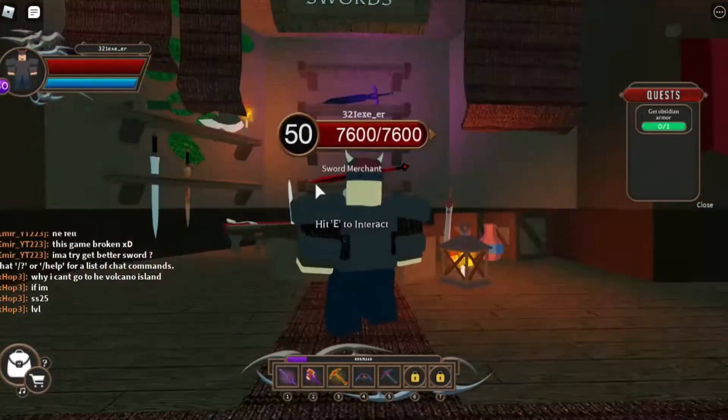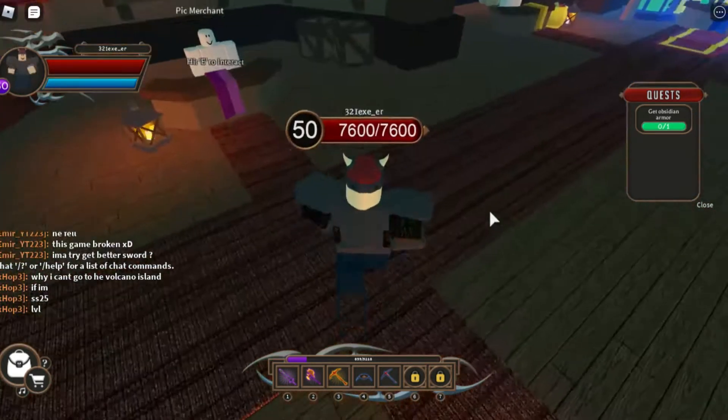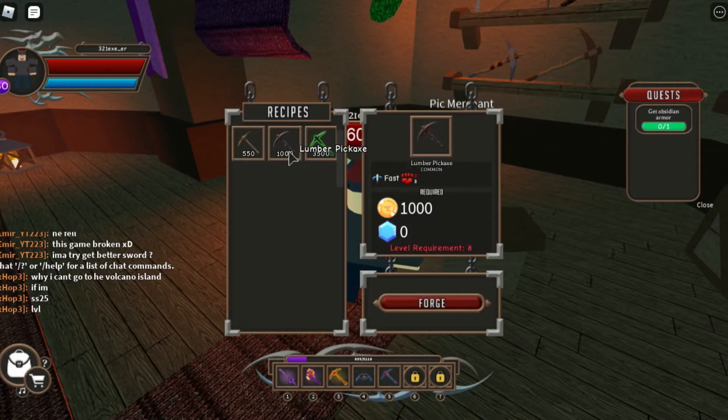Looking at the sword merchant, let's see what it sells. It sells stuff that costs money - like 17,000 - and you have to be level 36. I don't need that because my sword is already powerful.